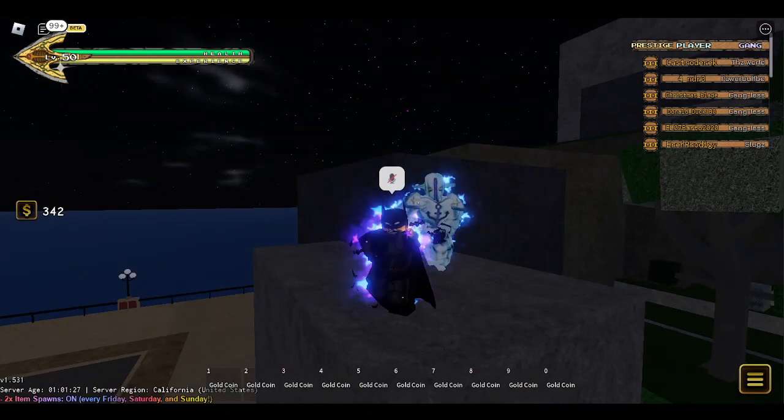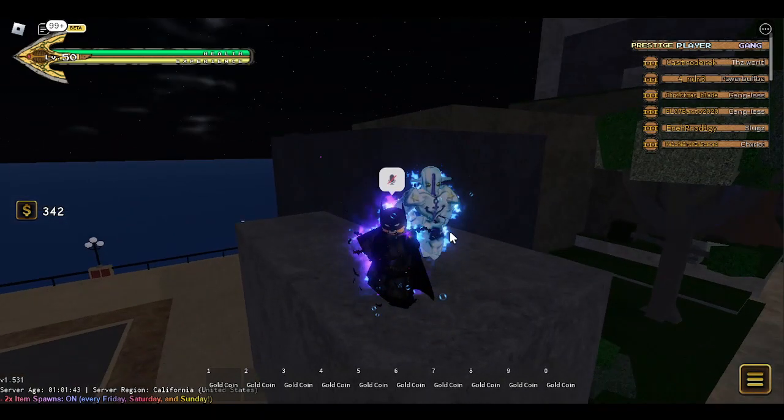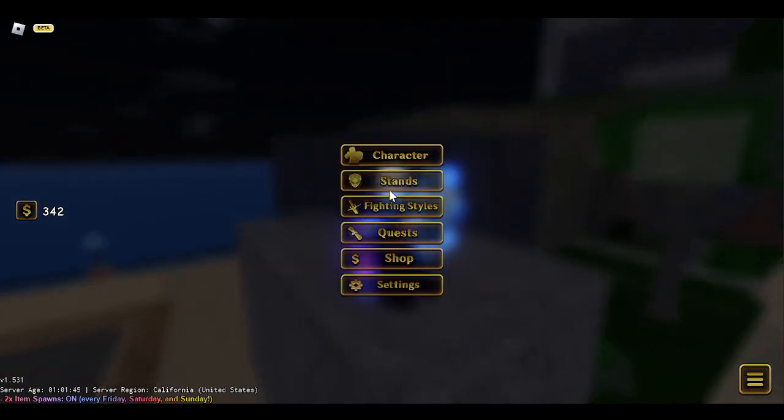Try getting Killer Queen before he spawns. Once you go up to him with Killer Queen, you'll also need a Roca. So the only things you need are Spin, Killer Queen, a Roca, and Soft and Wet obviously. And then you get Soft and Wet Beyond.